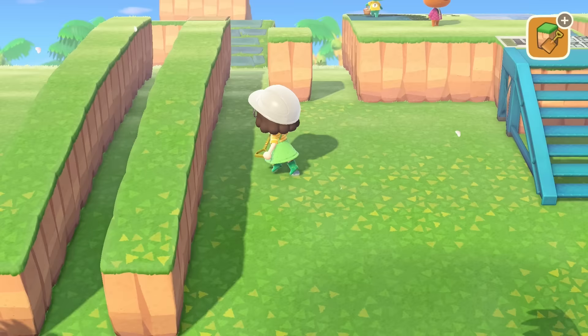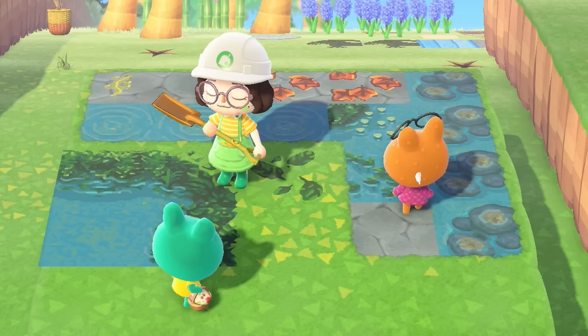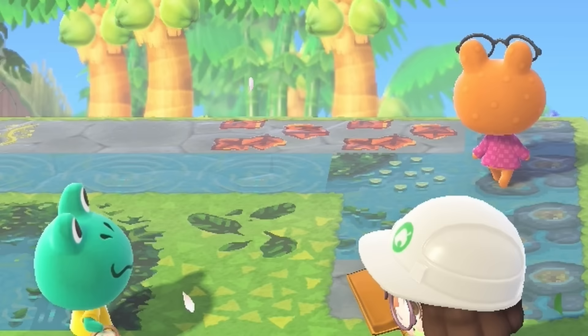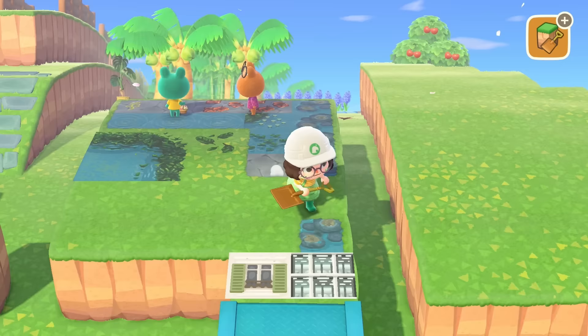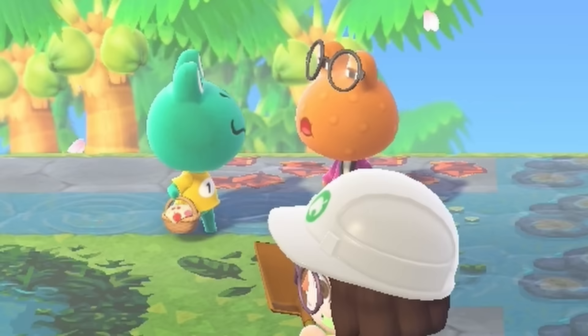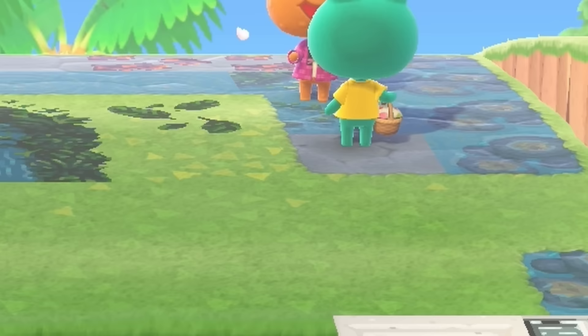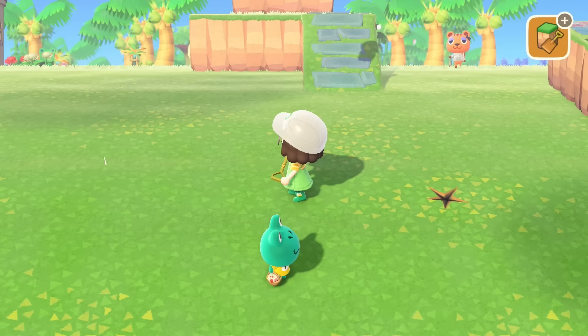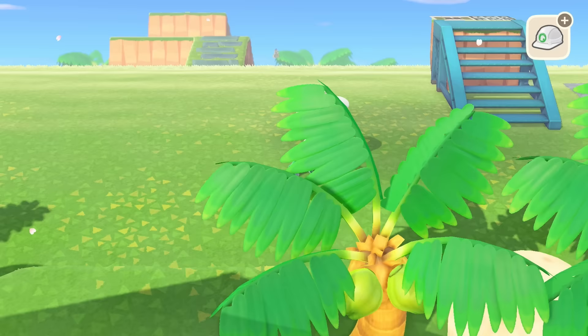We're making good progress destroying these cliffs, but I'm dying because I'm making this cliff smaller and smaller and just trapping the villagers on it and they won't get down. They will not get off! There's an incline you guys can leave, but they're just here. I need to destroy this cliff - please get off! I finished clearing those two little strips and they're magically gone.